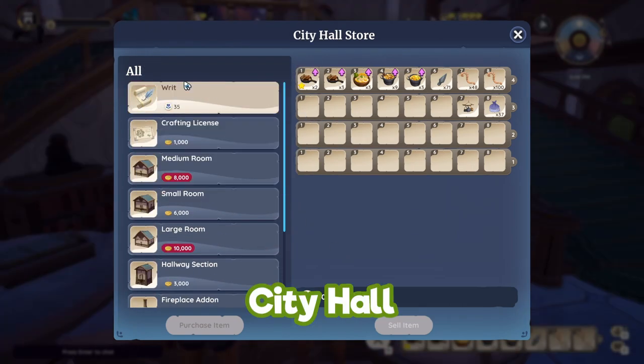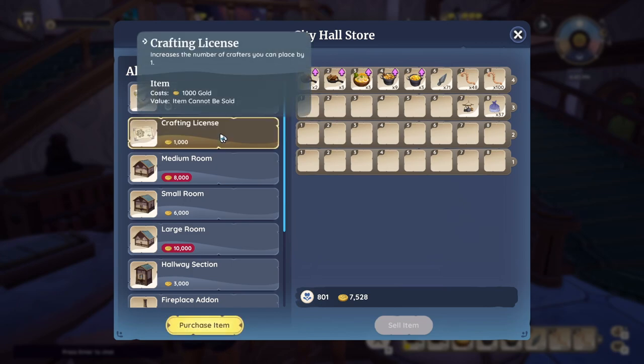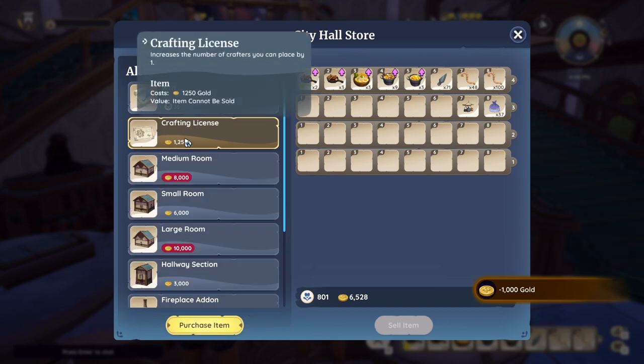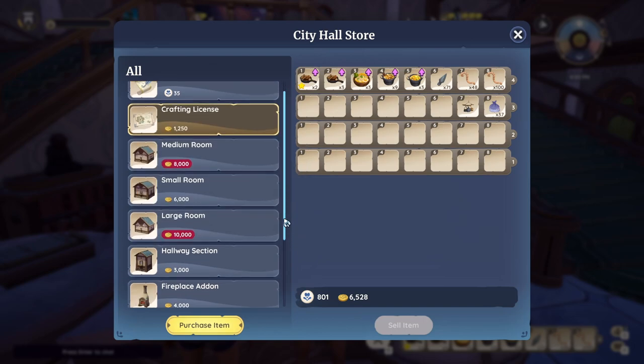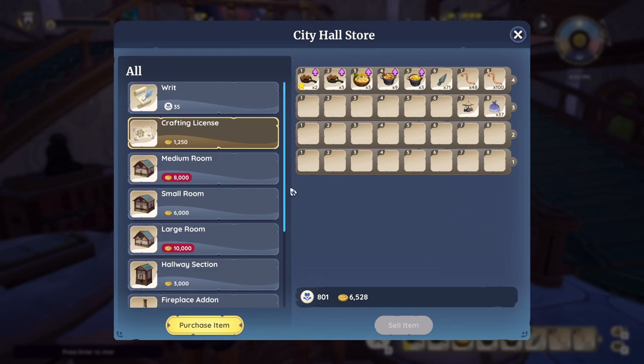The city hall is where you will buy all of your writs. Writs you buy with renown, and the crafting license and buildings you buy with coins. You need your crafting license to up your machine count at home, so bear that in mind. If you want to upgrade your home, this is where you will come to buy everything you need.